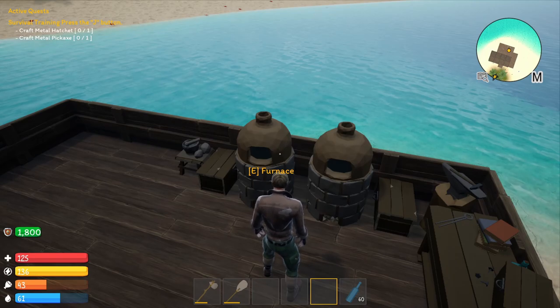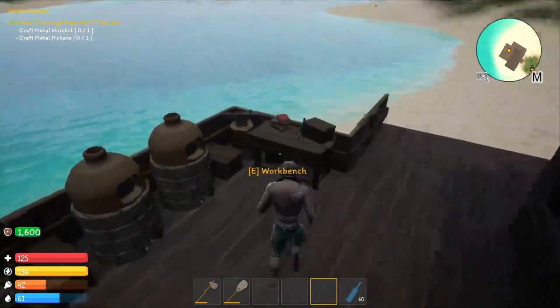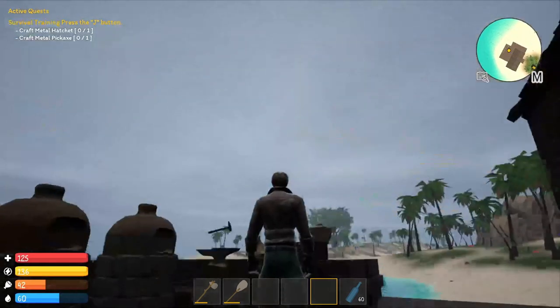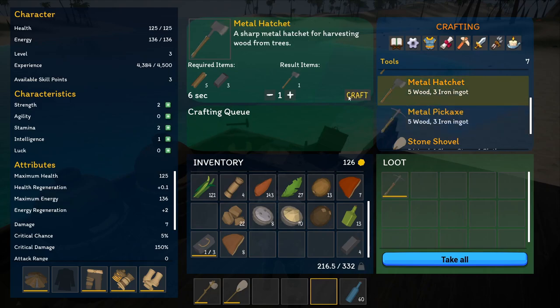In the other version you were able to pick up the metal hatchet and metal pickaxe at the start — they no longer have them there. So we're going to come over to the workbench, click on the little tool icon, and right here you can see the metal hatchet — go ahead and craft that. Then come back again and click on the metal pickaxe and craft that as well. I'll go ahead and replace what I have in my hot bar.